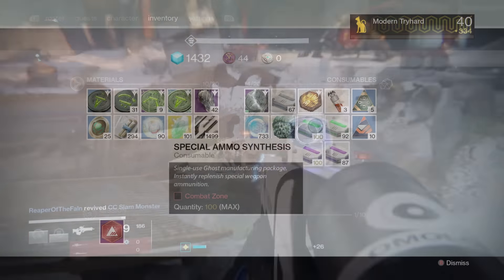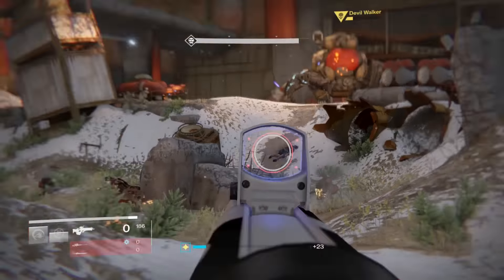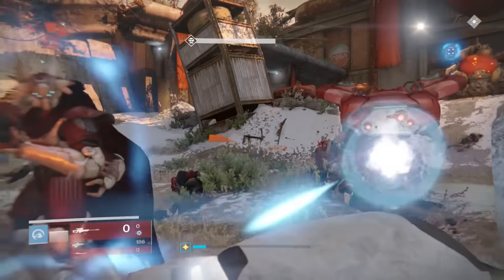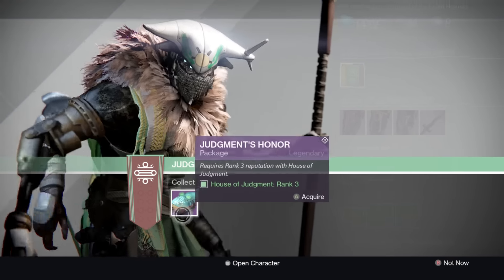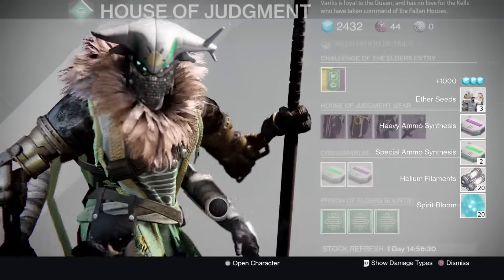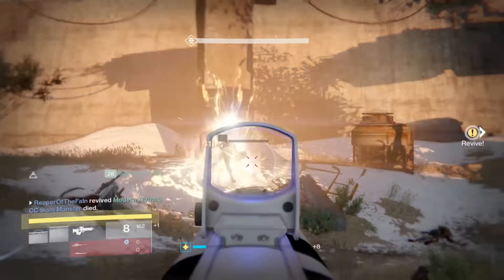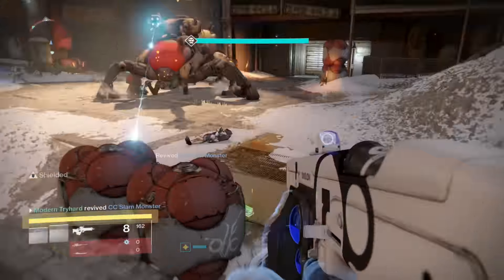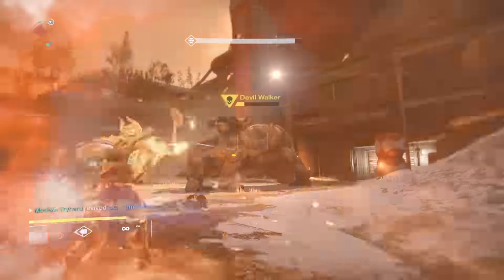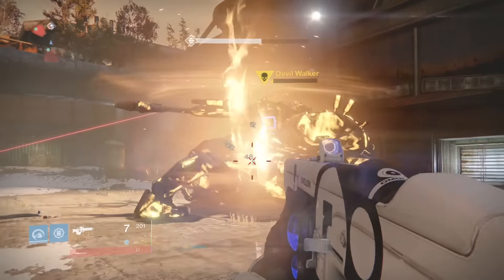Another thing you should be looking at is Variks, who will be your number one source for spin metal, helium filaments, relic iron, and spirit bloom. When you're rank 2 or rank 3 with Variks, go to him every week and grab a package — it can contain synthesis, glimmer, ether seeds, and lots of materials. You can take the ether seeds and glimmer to buy more heavy synths from Variks, since he has a really good deal on heavy synths compared to the Gunsmith or Xur.